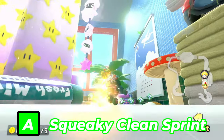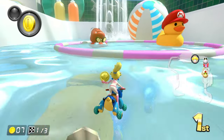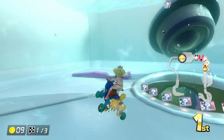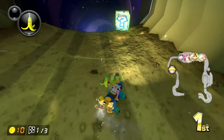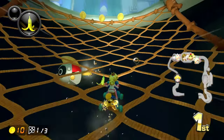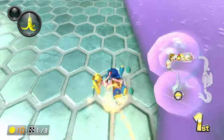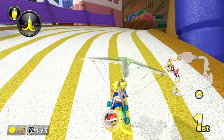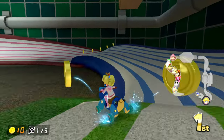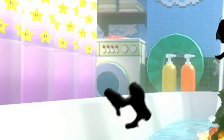Next up is Squeaky Clean Sprint. When this track was teased for Tour, I thought a bathroom track was going to be a terrible idea — apologies for the bad potty humor, double pun intended. But when it arrived in July, it's not bad at all. Sure, it's shaped like a square, but that's better than an oval-shaped track. You go in a bathtub, through a drain, and over the toilet. Plunging into the toilet isn't pleasant, but gliding over it gives a great scenery view. Even without gliding, the bathroom scenery is pretty. Though if you were doing your laundry and someone was in the bathroom, that would be kind of awkward.